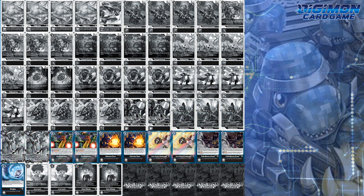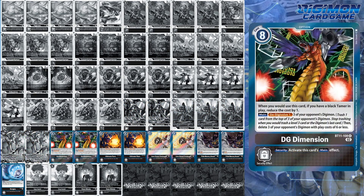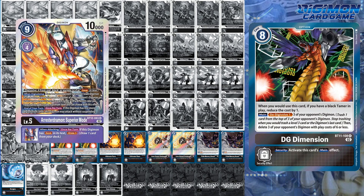Option card wise, you run DG Dimension, an 8-cost option card that de-digivolves 1 on up to 3 of your opponent's Digimon, then deletes 3 Digimon with a play cost of 6 or less. This option card is amazing against Hunters, considering they only ever go up to level 5 unless they're already at Quartzmon. Luckily, you have other cards to help you out with that.